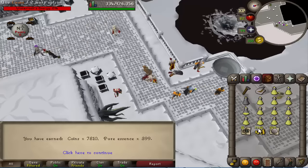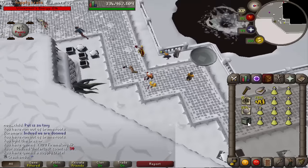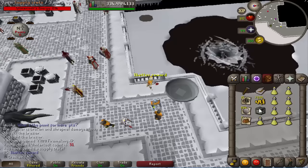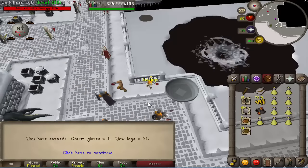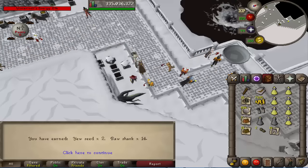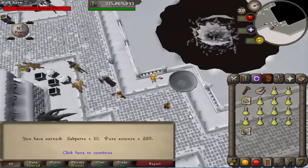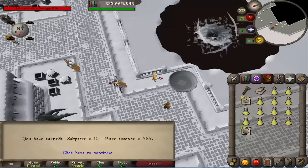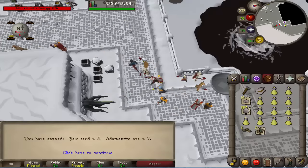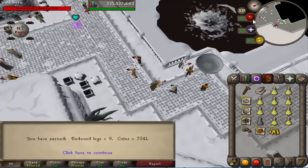Loot 29 — 399 pure essence, 7.8k cash. Loot 30 — pure essence and redwoods. Loot 31 — warm gloves and 31 yew logs. Loot 32 — 2 yew seeds and 14 raw sharks. Loot 33 — 10 saltpeter, 389 pure essence. Loot 34 — 3 yew seeds and 7 addy ores. Loot 35 — 9 redwood logs, 7.2k cash.